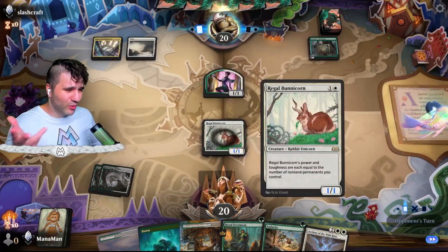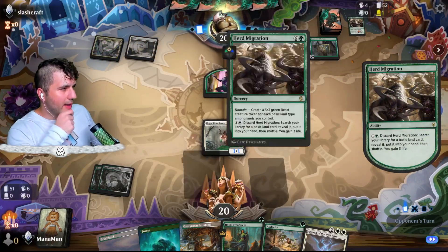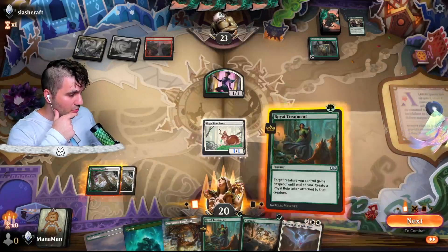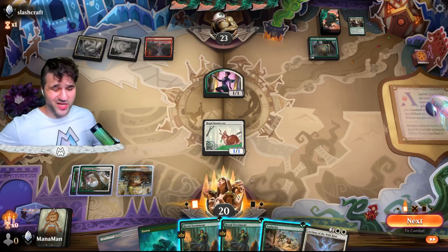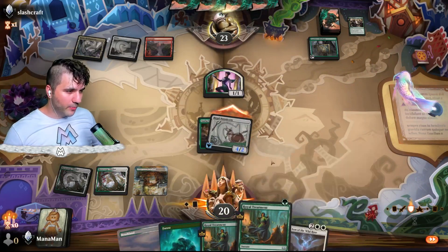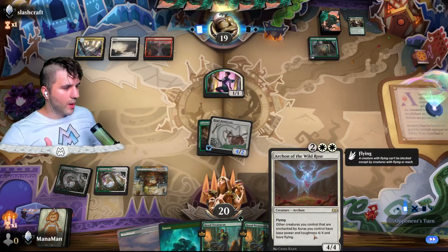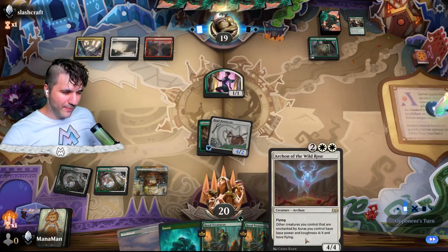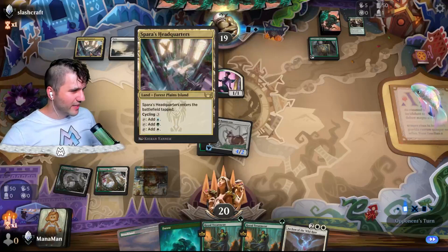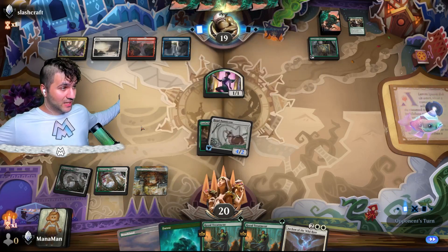It's not great to drop this silly Bunnycorn as a 1-1, but he'll get bigger, I promise. Herd Migration — okay, so they're actually pretty starved on land. Another Royal Treatment — I'm actually pretty okay with that. No need to get into our pain lands just yet. The Audacity of the Bunnycorn — love that, immediately loving that. Let's go and attack — we could pump it up with the Royal Treatment, but let's keep our Royal Treatments nice and sound. Whenever we get into the Archon of the Wild Rose, we kind of want to keep the Royal Treatment up, which is why I'm only running two.